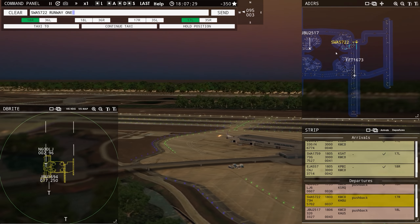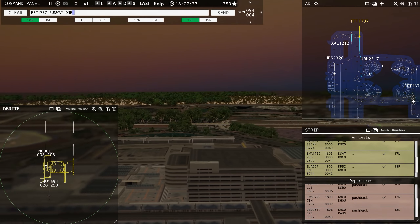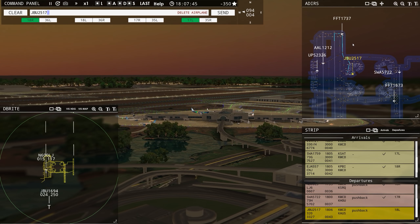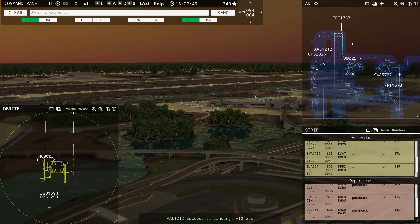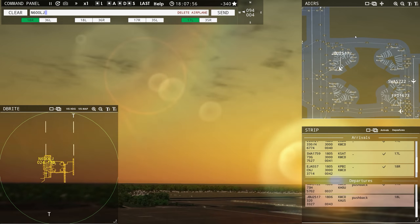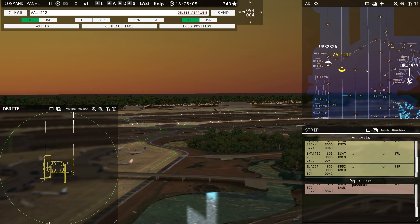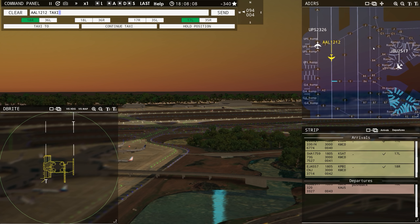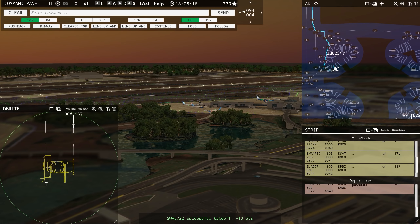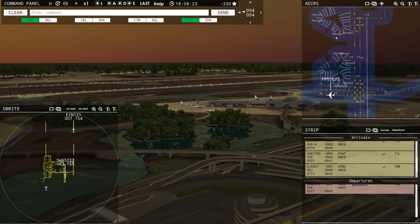Southwest 5722, runway 17 right, clear for takeoff — runway 17 right, cleared for takeoff, Southwest 5722. Frontier flight 1737, runway 18 left, clear for takeoff — runway 18 left, cleared for takeoff. JetBlue 2517, runway 18 left, taxi via Charlie, Bravo 1. JetBlue 1694, contact departure. 600 Lima Juliet, contact departure.